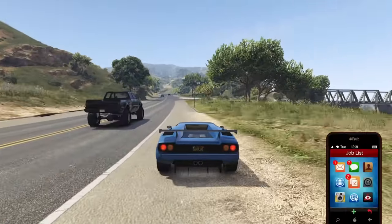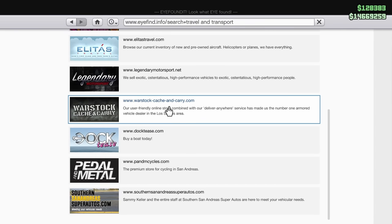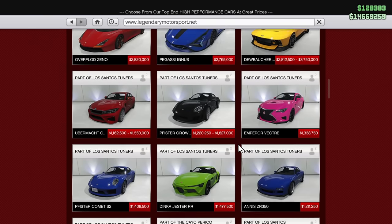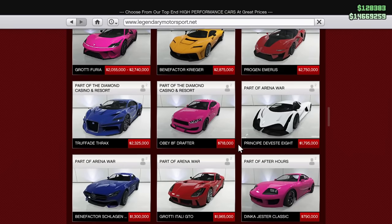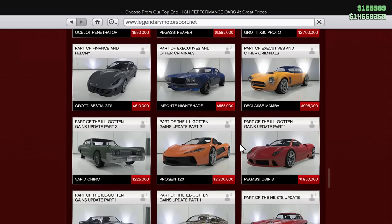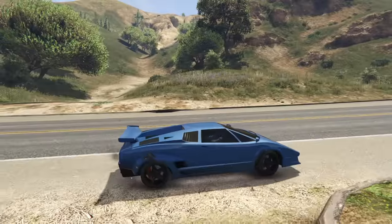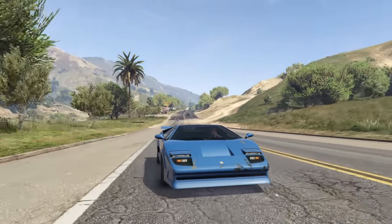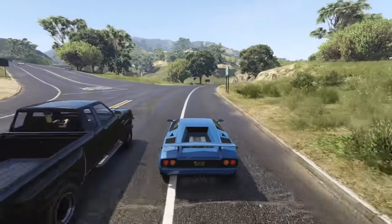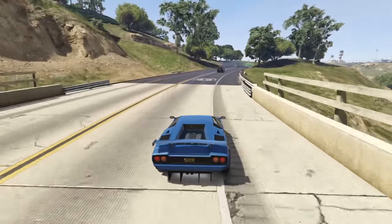I don't actually think you can even buy it anymore on the website — and I also just noticed the brakes are pretty bad too. That took forever to stop. In the sports classic category it's not too awful, but let me confirm — the Torero is not available to buy. It is definitely removed, which is unfortunate. So if you're going to buy it, buy it when it's discounted. It's probably not a vehicle you'd want to pay full price for. The only way you'll be able to get it is from another player or through one of the dealerships.